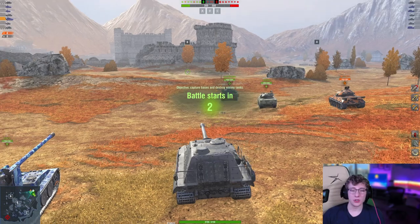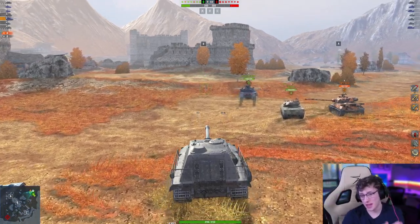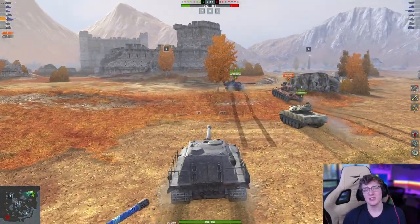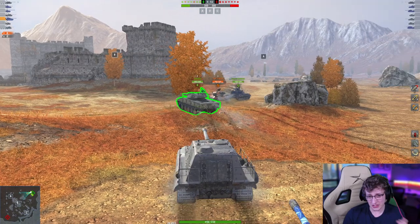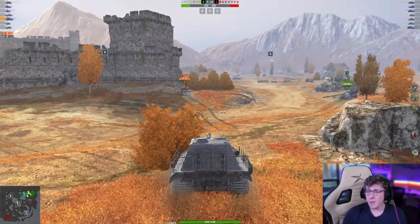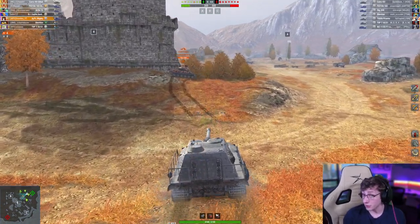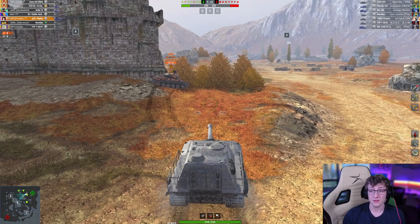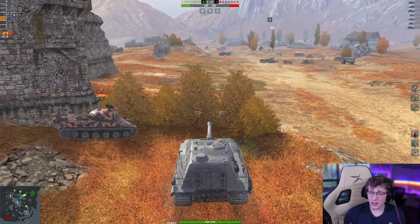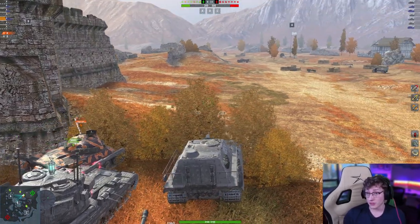Now we arrive at battle number 2. Funny enough, we're once again on the same map in the same spawn with the same teammate. However, this battle is a little different — instead of him being in a Jag, he's in a TVP 50/51. Up against us we have some deadly opponents: a Karo 45t, 183, 268, Sheridan, T95E6, TVP, and a WZ-113 GFT — a lot of incredibly strong vehicles, some hitting really hard, some with autoloaders. Not a single bad tank on their team.